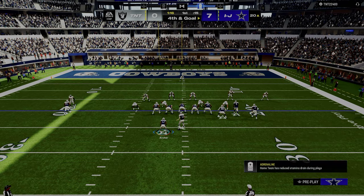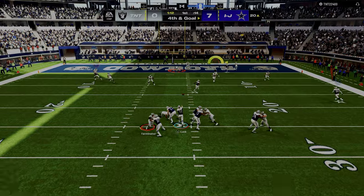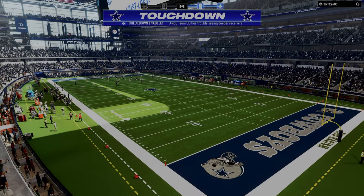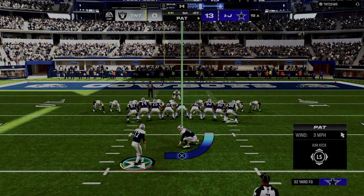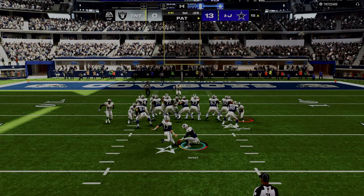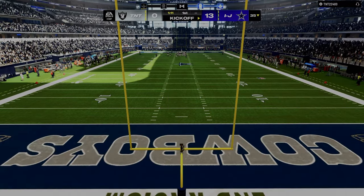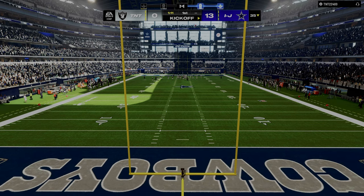So that's something I want to change about my game - be more intentional with my play calls. With any power play in Madden, it's all about knowing your weaknesses too. You have to understand what your strengths and weaknesses are. For example, with double posts, one of the major strengths is it attacks a lot of different spots on the field, but there are a couple weaknesses.